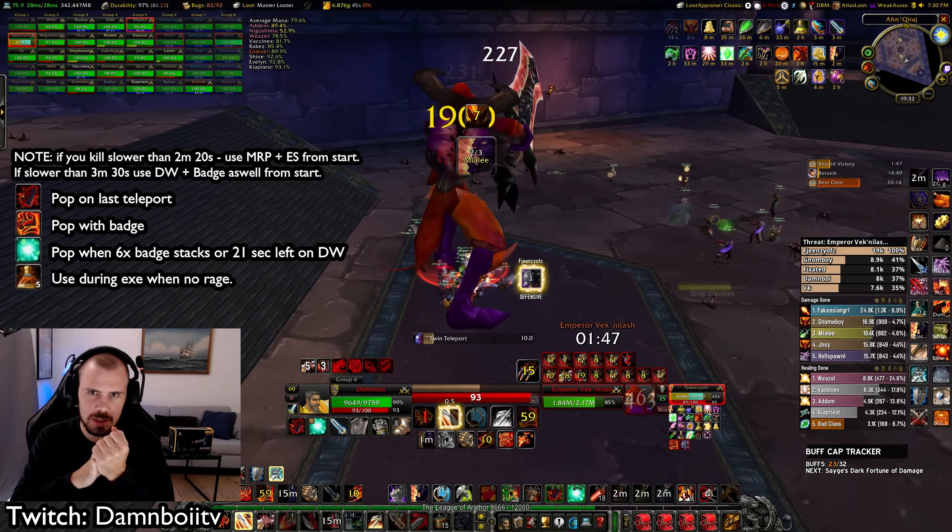Before we have a look at the bosses, I have two quick tips. First, I recommend you use Blessed Sun Fruit during your AQ run. If your guild is fast at clearing, Blessed Sun Fruit gives you only 10 Strength, but you just have to click it once and it instantly applies the food buff.